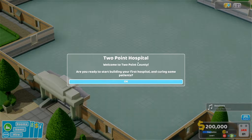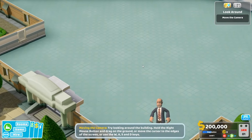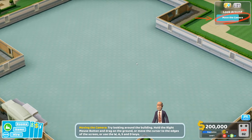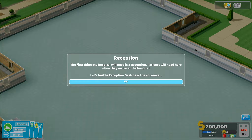Welcome to Two Point County — are you ready to start building your first hospital and curing some patients? Yes I am! First thing: move around the hospital — hold the right mouse button and drag, or move the cursor to the edge of the screen, use WASD, and zoom with the mouse wheel. We've got objectives up here.